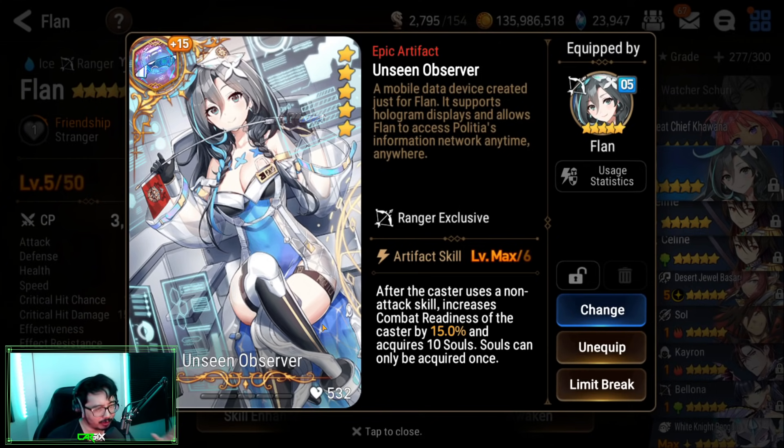A lot of people don't know all the interactions with the Unseen Observer artifact. Togahel's Book gives 20 souls at max limit break — it's a major artifact. The reason it's so powerful is because you can soul burn straight out of the gate with a lot of units. Look at Carrot — she can self-soul burn when holding that book. These are the only two artifacts that give souls, and the fact that this is another alternative for Rangers is very powerful. The Unseen Observer gives 10 less souls than Togahel's, but it's still very impactful.